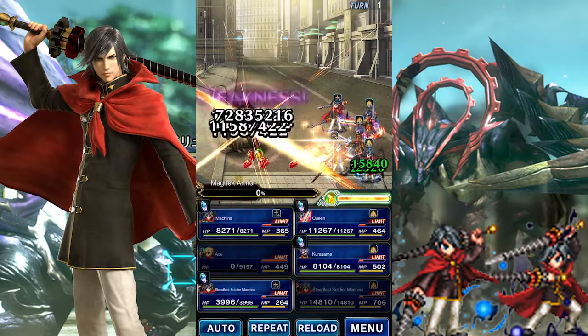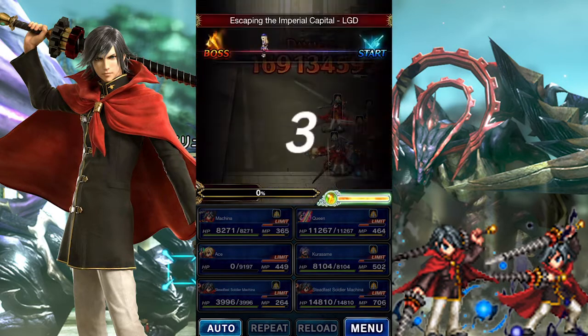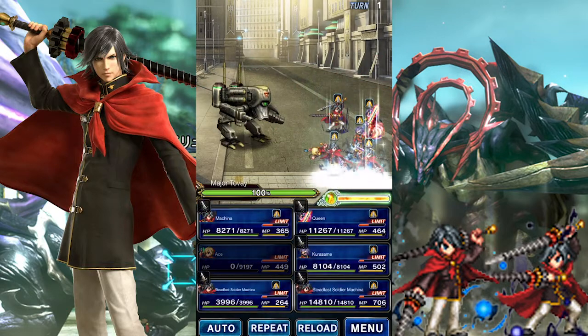Sure, that's never going to be extremely significant, but chances are that many players — especially beginners — don't have a unit that can instantly fill up the Esper Gauge. And while Machina will die, that's almost always a moot point when you aim to summon an Esper.